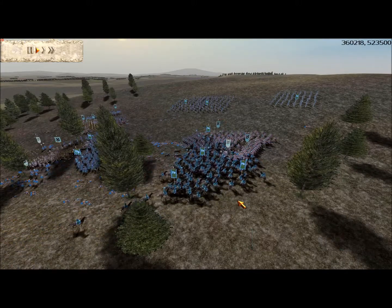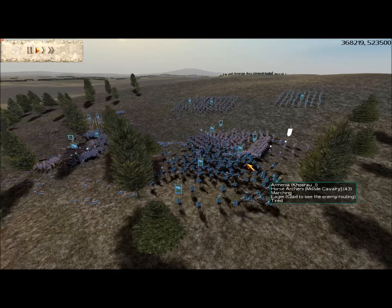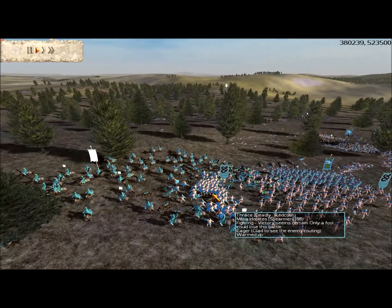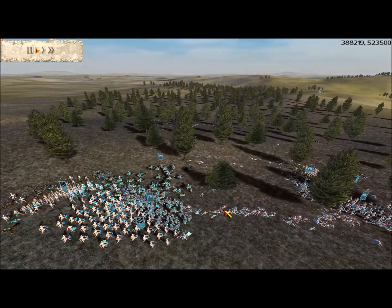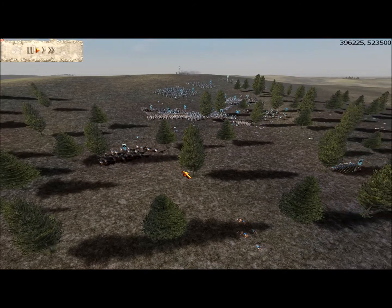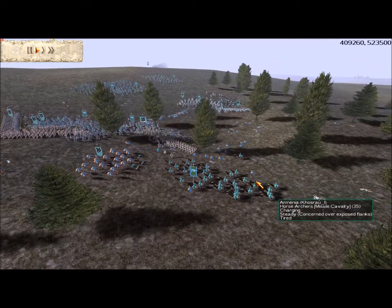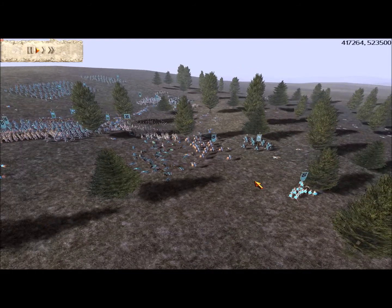I'm losing unit after unit - I've got three units on the route already. The side where the fighting was going good for my guys was on this side. I turned around this unit of militia hoplites and managed to route this horse archer unit. I figured out I still had my cavalry waiting around, so I decided to take them out and attack their cavalry with mine. At least my cavalry was upgraded, so I thought that would be a good way to get rid of that.